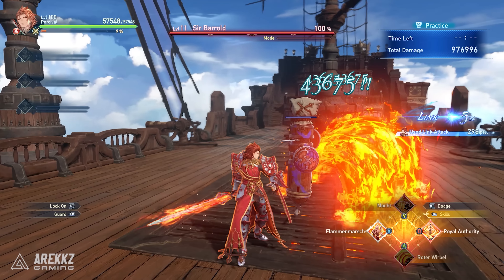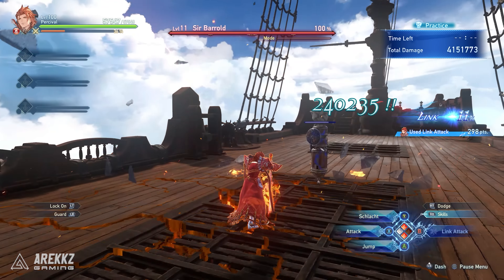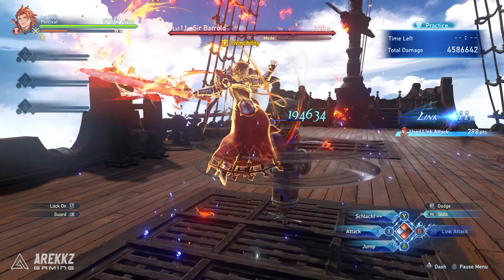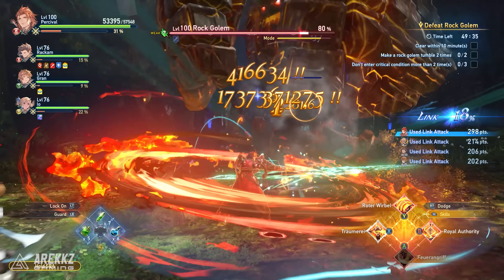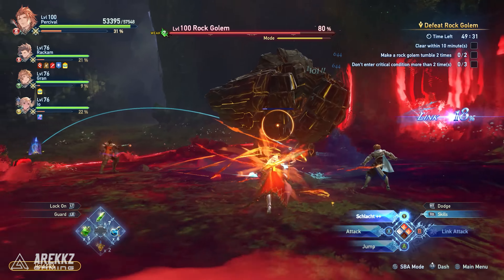All of his skills, as well as his combo finishers, will work in conjunction with Schlacht. This is because any time his sword is imbued with fire, it will cause Schlacht to charge even faster. So if you want to play a flame-wielding knight that's looking to create his own ideal country, then Percival is your ideal pick.